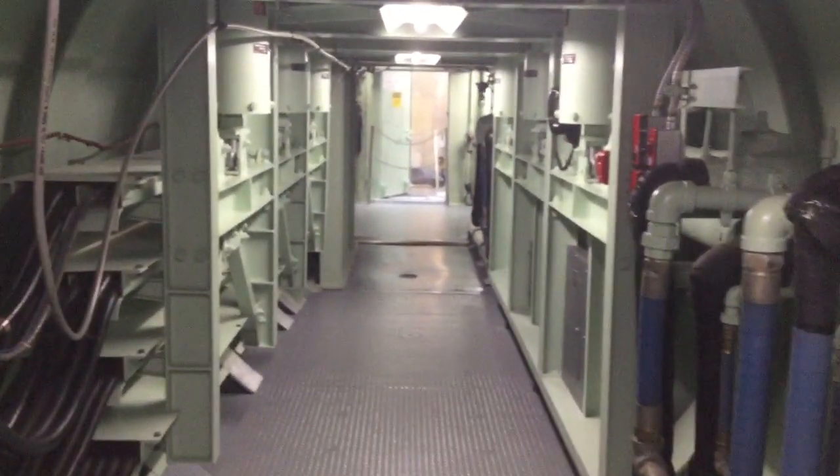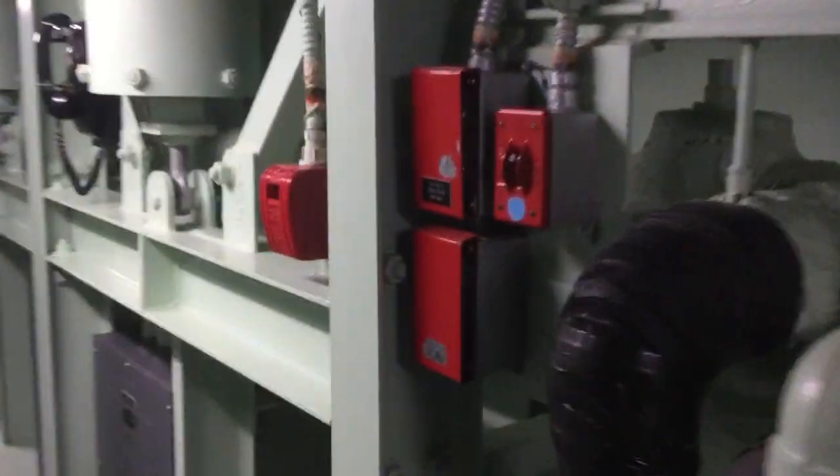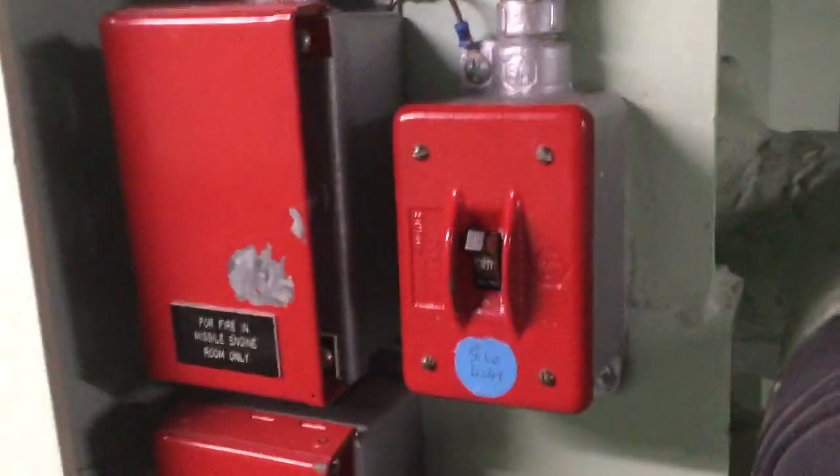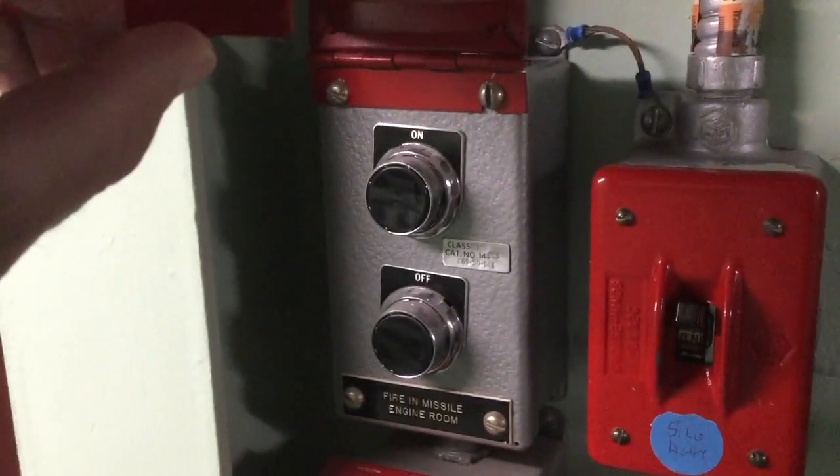Hey, everybody. I want to show you a couple things in the cable that you probably have never noticed before. This is the launch duct light switch — very important. And these are controls for putting out fires in the launch duct.